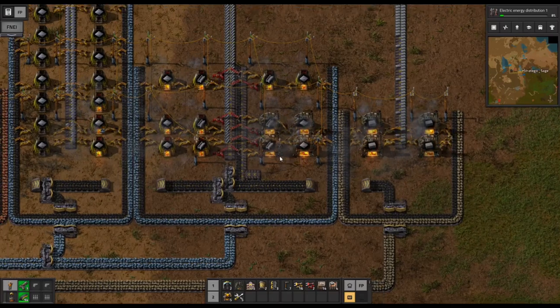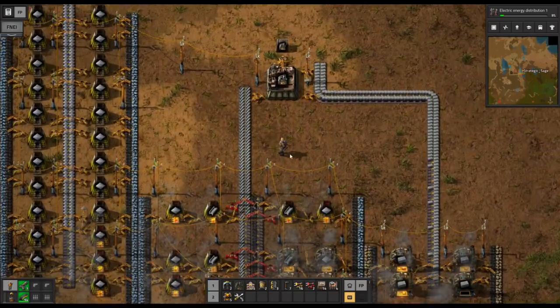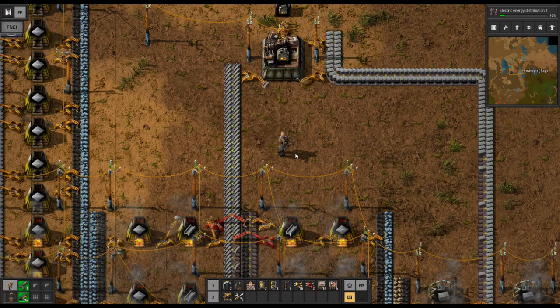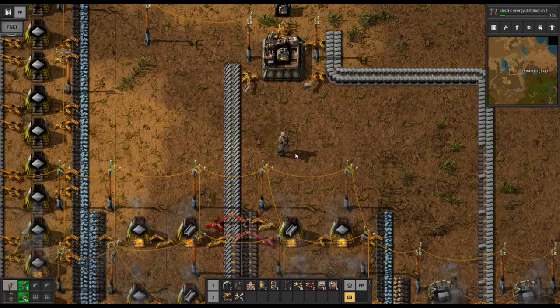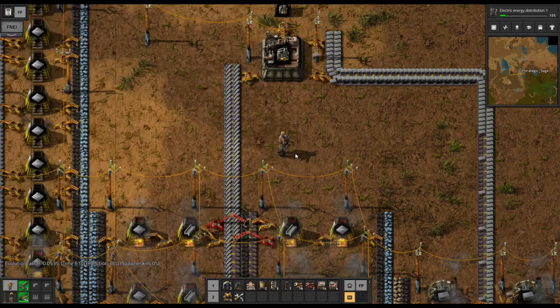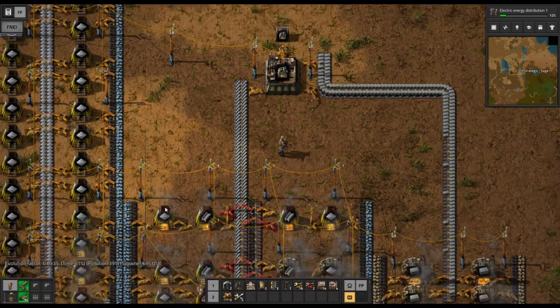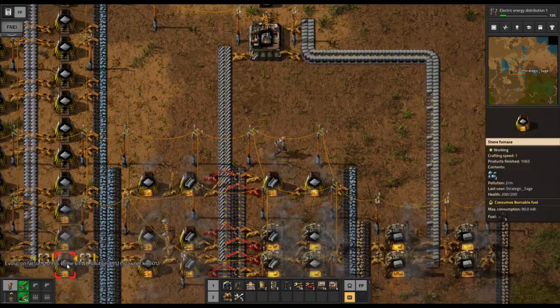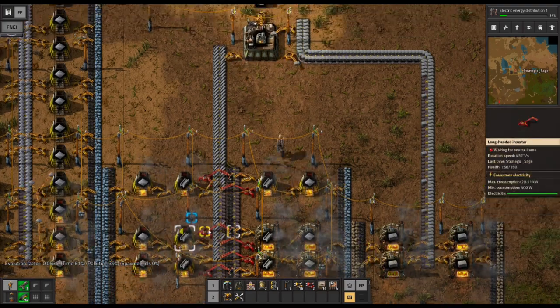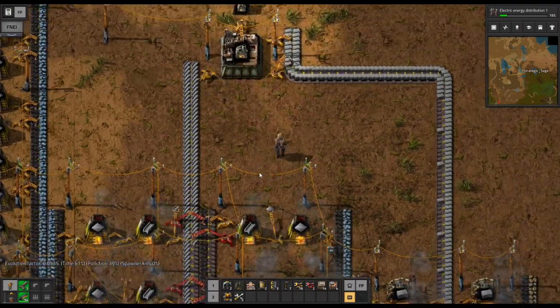Now I want to take a look at our evolution numbers and how much of an impact we might actually see from replacing the stone furnaces with steel ones. We have just over five percent — between five and five and a half. We've got 61 percent from time and 39 percent from pollution. The effect of pollution is rising, but not up to halfway just yet.